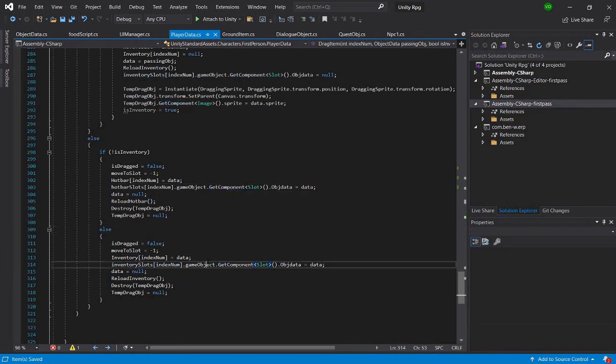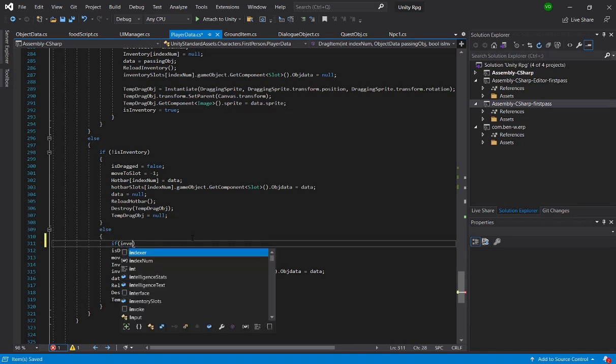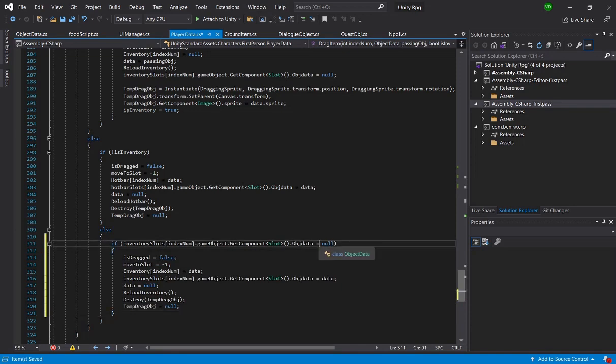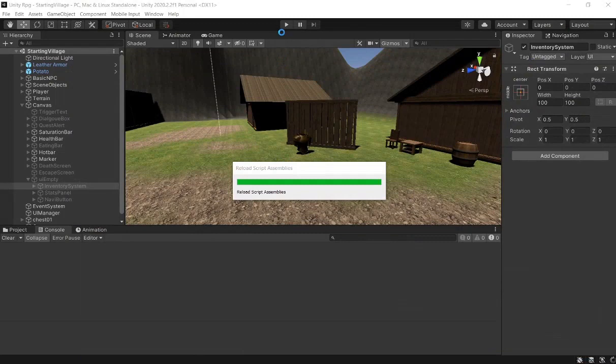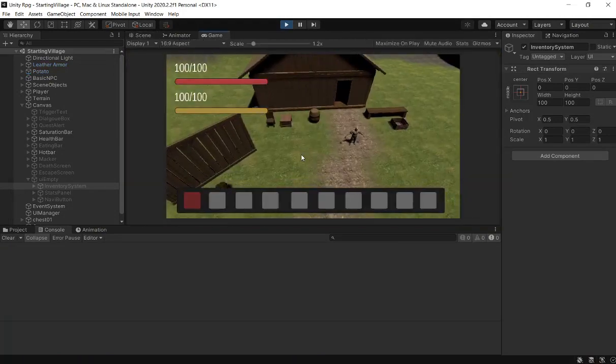If strikes go to false, if you go to data, we're just going to say over here: if inventory slots index num game object get component slots object data is equal to null. Also we need two equal signs, not one. Otherwise nothing's going to happen - we can try to click on it but nothing's going to happen. In the future, we might make it so that the two items will swap indexes, but that's not the point of this video. The point of this video is to make the equipping system work.